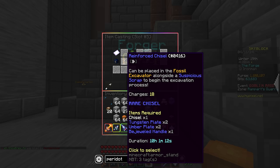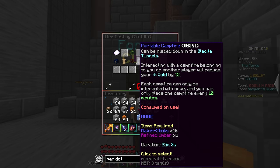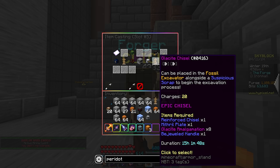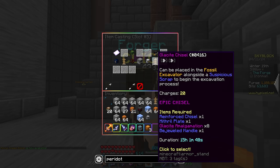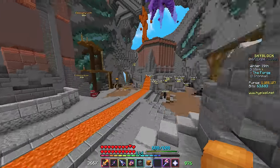This is the page I want to see — oh wait, this is the Reinforced Chisel. So we need Tungsten Plates, Umber Plates, a Bejeweled Handle, and our regular Chisel. Did I already have all this stuff? I think I got all this at Heart of the Mountain 8. So for this we need eight Glacial Amalgamations, a Mithril Plate, and a Bejeweled Handle — relatively easy. I don't know what Glacial Amalgamations are... okay, it's this. So that chisel doesn't seem too bad to get actually — pretty easy. It's just getting the darn collections that's gonna suck, but we'll try our best.